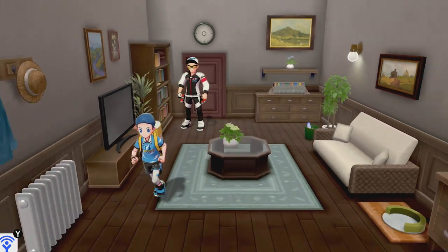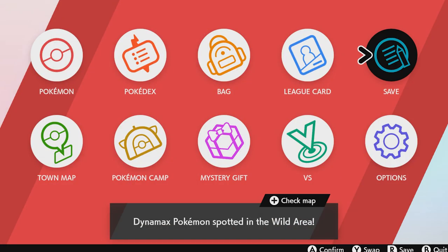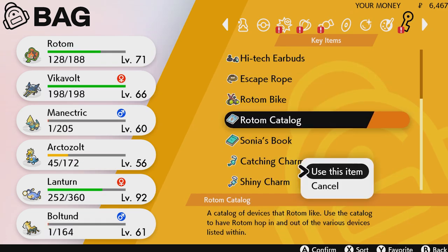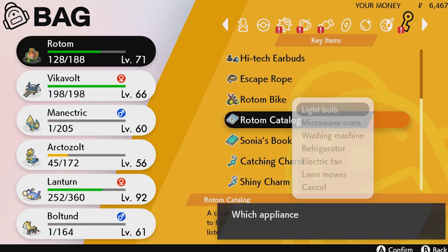You can change to any of the different appliances, it will change accordingly, and then learn the move corresponding to that form. For example, we did the washing machine Rotom, and it learned Hydro Pump.